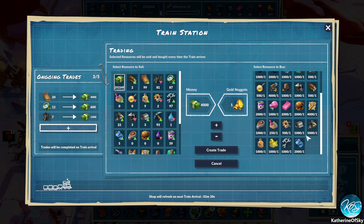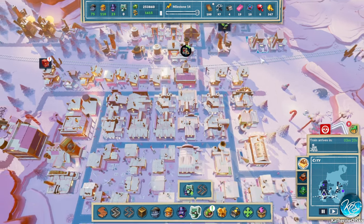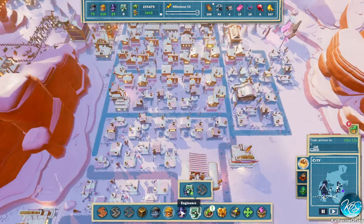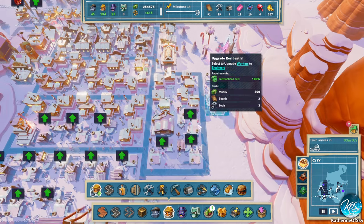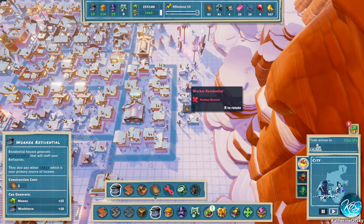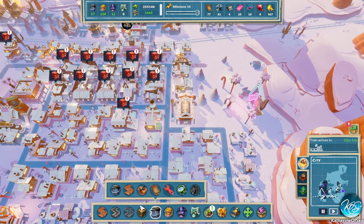Let's ask for 20 of these at a time. We've got to watch the money now though because we are ordering big quantities of stuff. We have 97 tools — a bit too much. But what that allows us to do is actually upgrade some of this housing over here. We want to do that, and immediately we're using some of those tools, so hopefully we don't overcap.